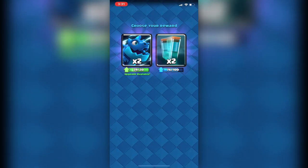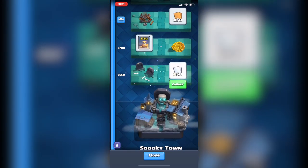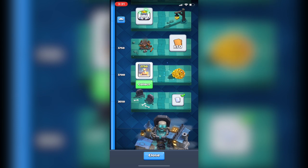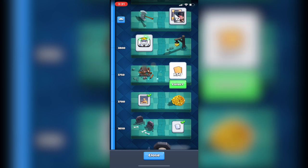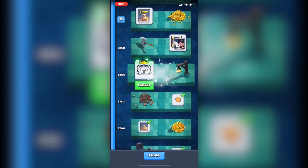Over here we got 10 zappies and now we have 2500 gold, and we are going to enter Arena 12 at 3600. Right now we're on 3600 and we have way more to go — we should get up to 4700 plus.